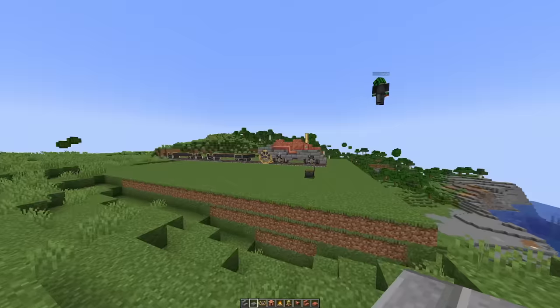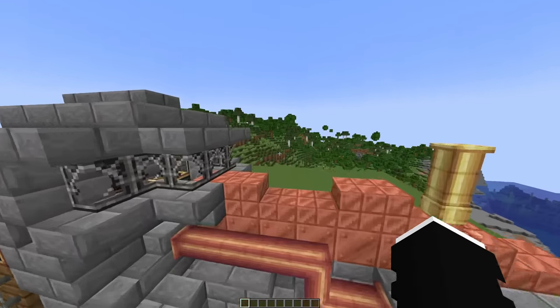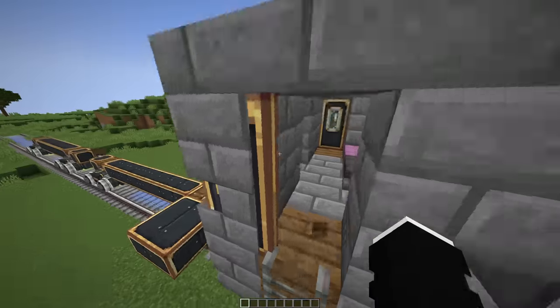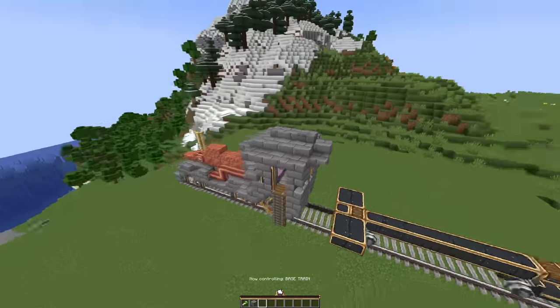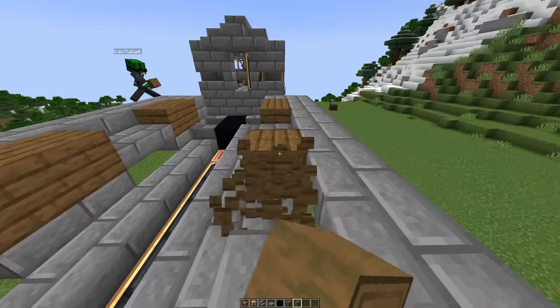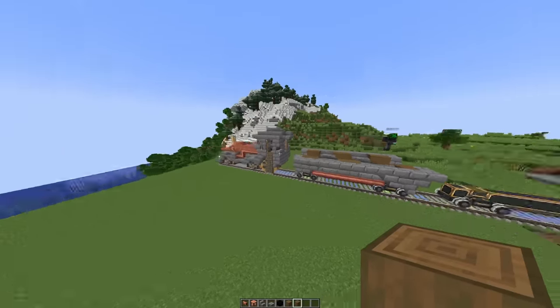This is actually pretty cool, it looks pretty freaking good. There's gonna be someone in the comments like 'okay you should use this block.' Let's see how this looks if we start driving it — super glue it all together. This car is now one block wider on each side than the locomotive, but that doesn't really matter.